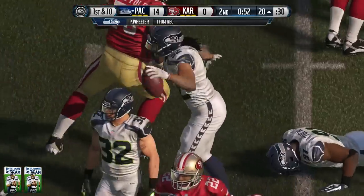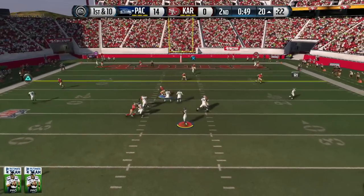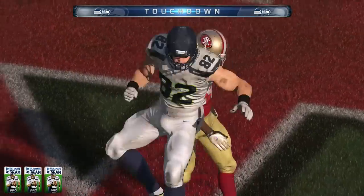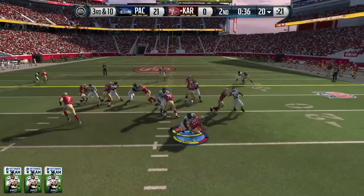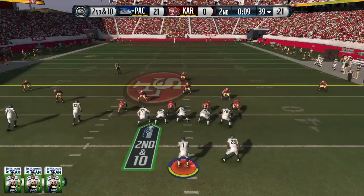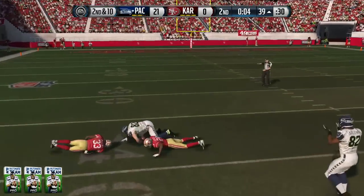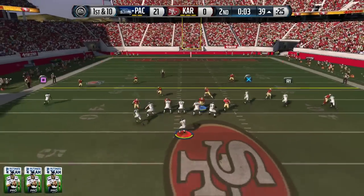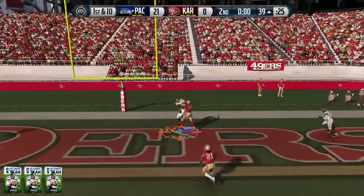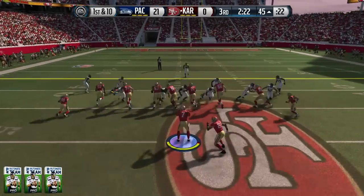Kyle Rudolph gets his second touchdown of the game, putting us up by another pro pack. Then we get a fumble recovery right back — Kyle Rudolph for his third touchdown of the game, putting us up 21 to nothing and up by a third pro pack with 36 seconds left before half. On third down and 10 the opponent goes nowhere — turnover on downs. Play action finds Rudolph again downfield, having himself a day. Time expiring going into halftime, Rudolph goes up but can't grab the ball — that would have been his fourth touchdown.